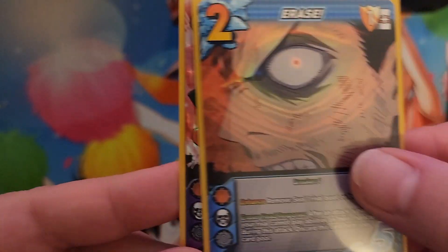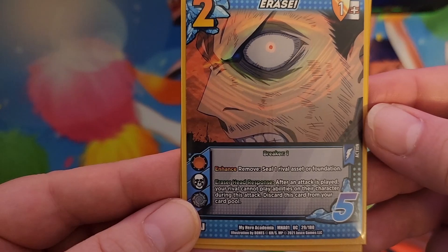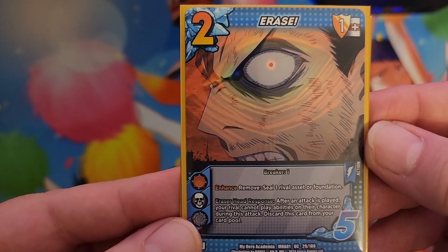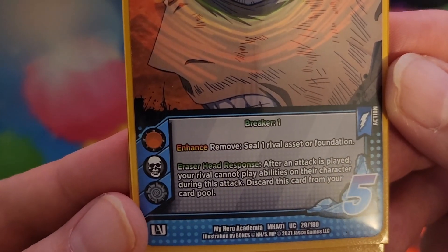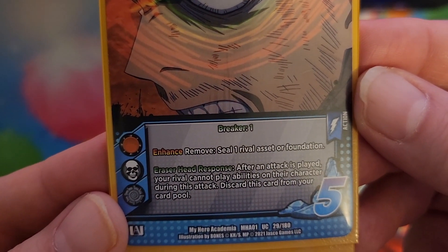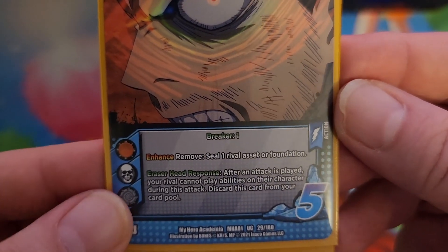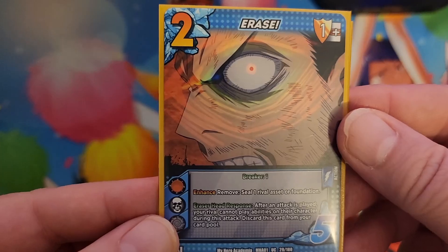Erase is of course a two cost, five check, breaker one, mid block for one. And it has this lovely little Enhance, which is to remove it and then seal one rival asset or foundation. You'll use that maybe in a later game when you have more copies of Erase in your discard pile.